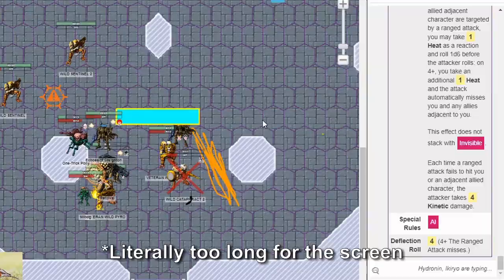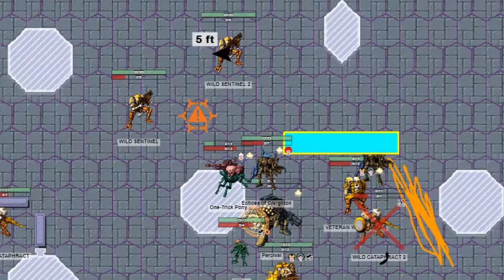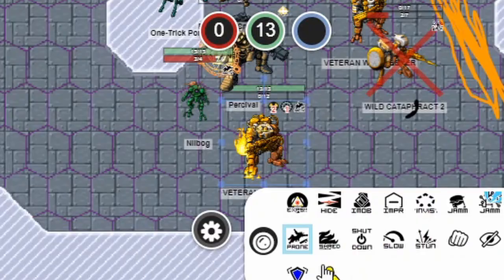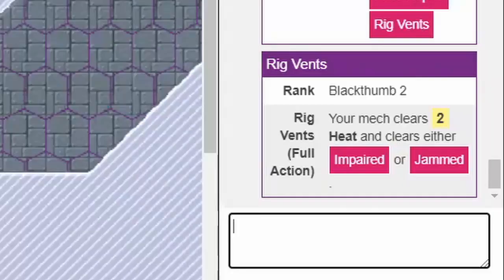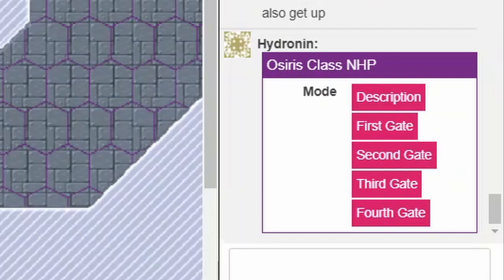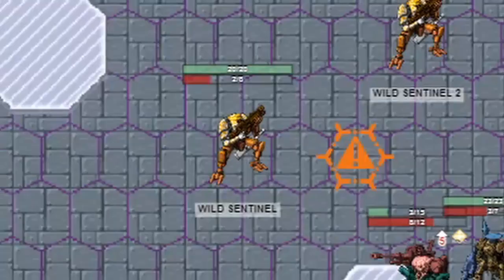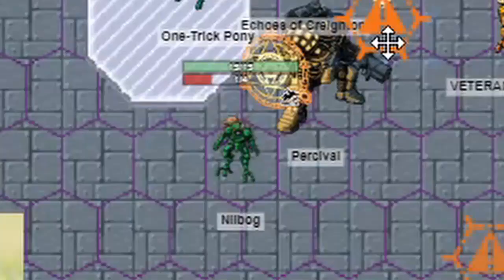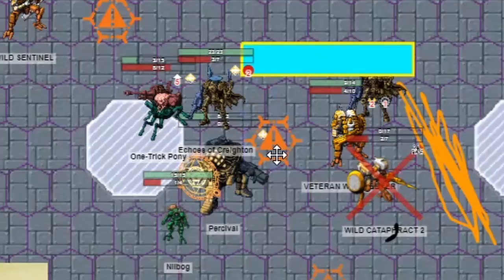Round 3 ended and Round 4 began. Percival landed on solid ground, activated Noah to protect everyone around them, and since they were jammed, just rammed the Veteran Pyro into the ground. Nilbogue also locked onto the second Sentinel. The Veteran Wild Pyro took its turn to get up and get out. Nilbogue got out of their mech to vent heat, then ordered Osiris to Fourth Gate a Wild Sentinel — turning it over to the player's side — and invaded the Cataphract again with Terrify to keep it stuck at its corner. Their mech also got up from prone.